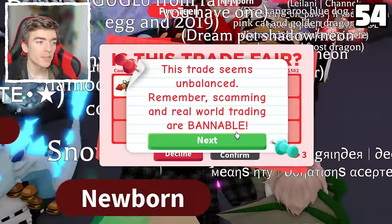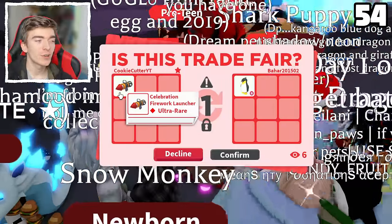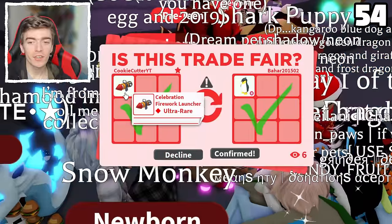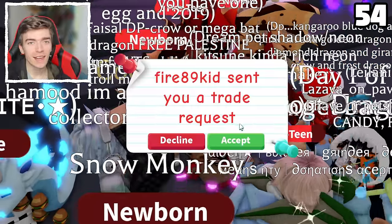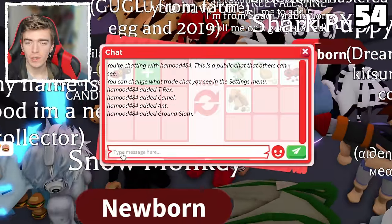Someone also offered me another ride penguin. Since I literally just accepted this trade, I'm going to do it again. Plus I still have so many of these to go and trade — which is insane. A T-Rex, a neon camel, a neon ant, and a neon ground sloth.